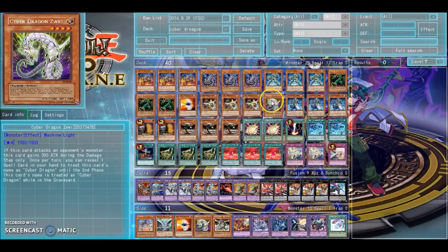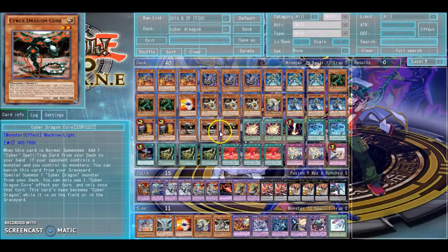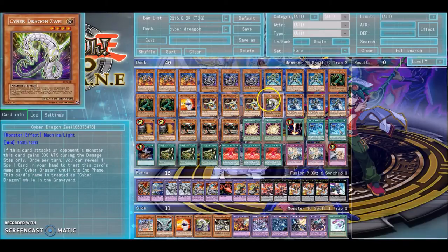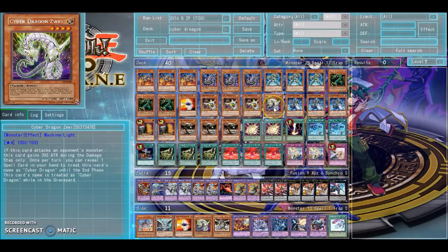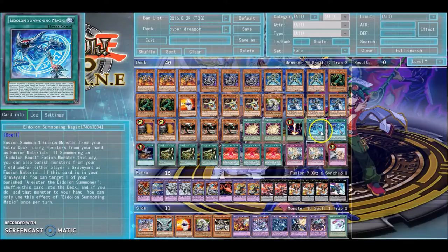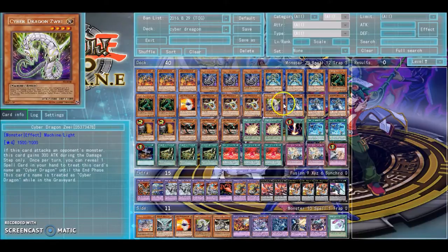Triple Dre — now you're going to see One's Weight here and Triple Core. As I said before, you want to see your Cyber Dragons in the Graveyard as fast as possible. He may not count as a Cyber Dragon on board, but in the Graveyard he counts as a Cyber Dragon. And on board, if you reveal a Spell Card in your hand — like the Invocation — then he becomes a Cyber Dragon as well.